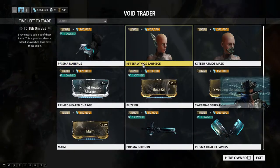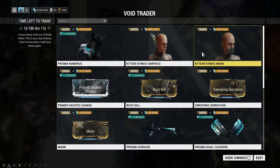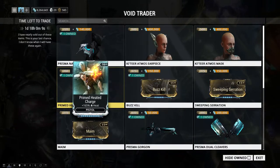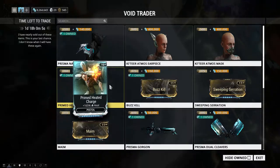We have the Interior Atmos Earpiece — this looks kind of cool actually, kind of like something Volt would have, like a TennoGen type of thing. This is pretty cool, I might contemplate on that. We got the Couture Atmos Mask, it's a returning item. Prime Heated Charge — plus 165 heat — if you guys need it for a gas build or a blast build on a secondary.